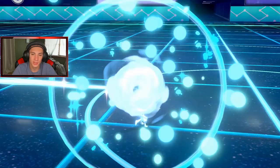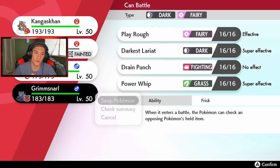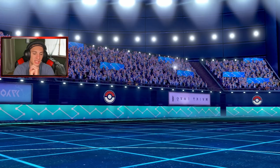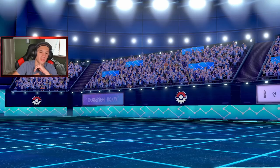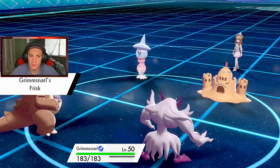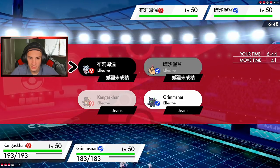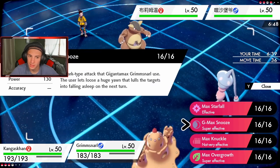We took out Mimikyu, which was such a huge threat. Now deciding whether to bring in Gallade or Grimmsnarl — that STAB Dark move from Grimmsnarl is tempting. I might save Gallade for Dynamax. I'm thinking about G-Max Snooze with Grimmsnarl. I've got a Weakness Policy and a Life Orb on the field. Actually going to go for a Double-Edge and double up into Hatterene, then go for the G-Max Snooze — that's the call.